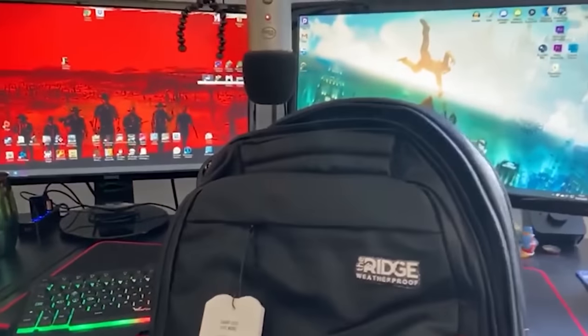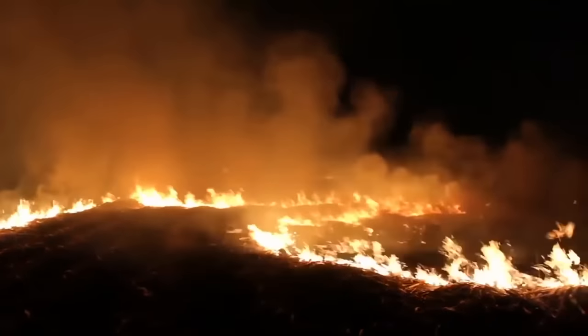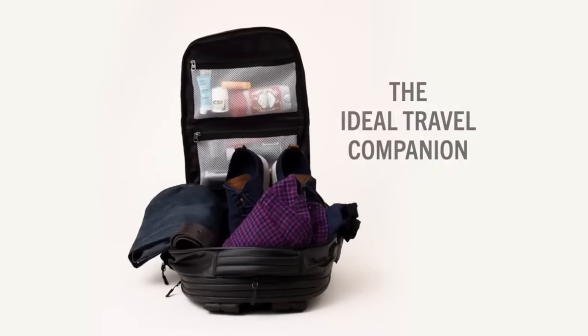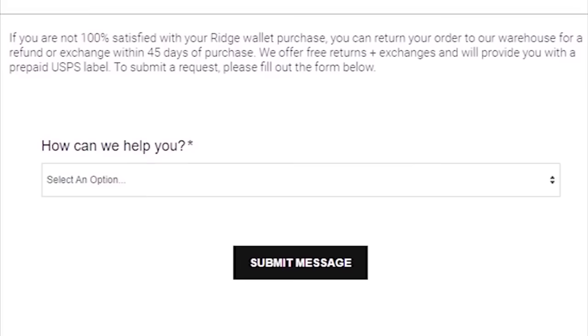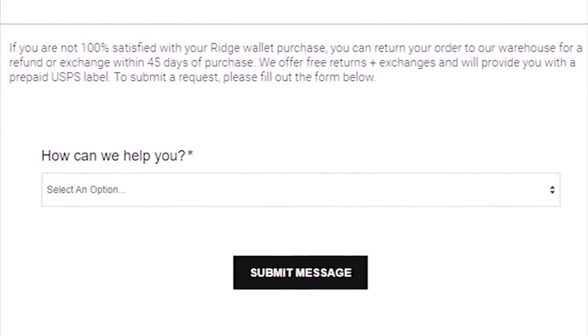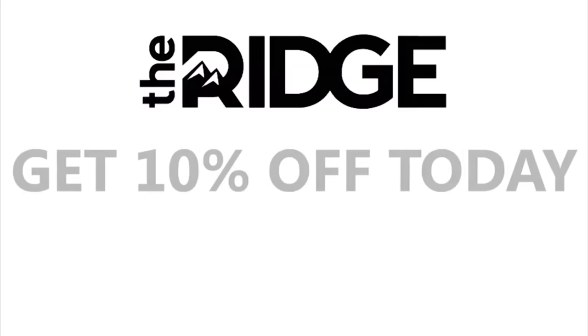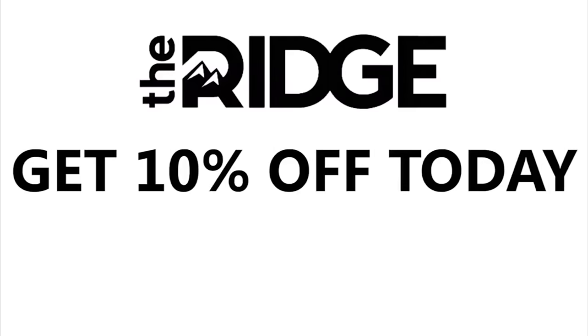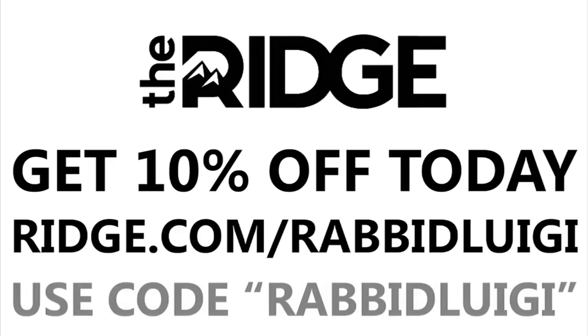Ridge were also kind enough to send me their waterproof commuter backpack with a shock-resistant laptop holder, and their larger Weekender duffel bag, which both have an external USB port for on-the-go charging, and when the world stops being on fire, I'm going to be using these a lot. Ridge comes with a lifetime warranty so you can buy one wallet for the rest of your life if you so wish, with a 45-day return window for a free refund if you're not such a fan. Get 10% off today with free worldwide shipping and returns by going to ridge.com/rabidluigi and using the code rabidluigi.